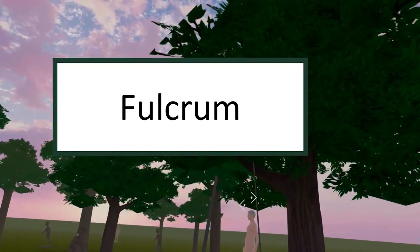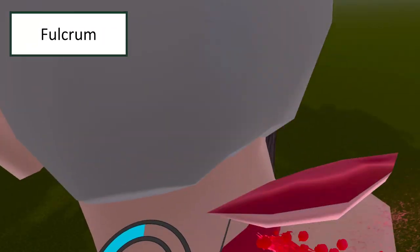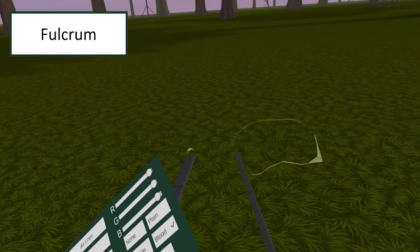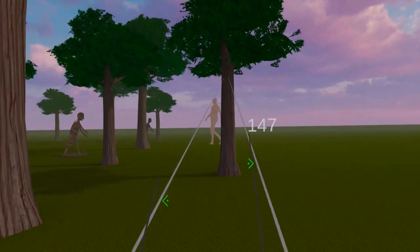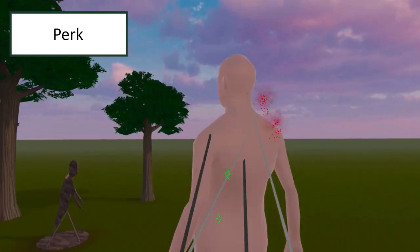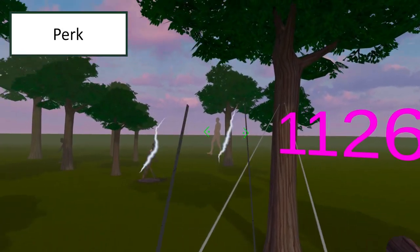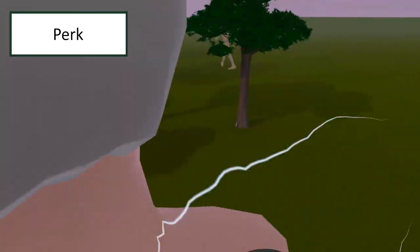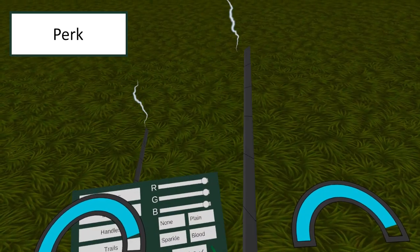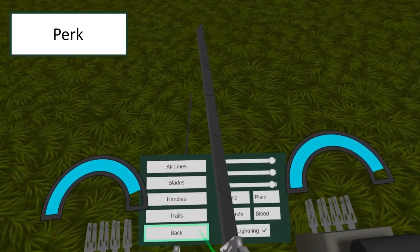Fulcrum: 1,000 lifetime kills. If you're a beginner at the game this might take you a couple of days. Finishing this achievement unlocks the blood trail. Perk: 10,000 lifetime kills. This could take weeks or even a couple of months depending on how good you are at the game and how much free time you have. This is how you get the legendary lightning trails you see me and other people use all the time.